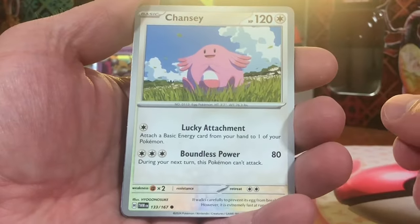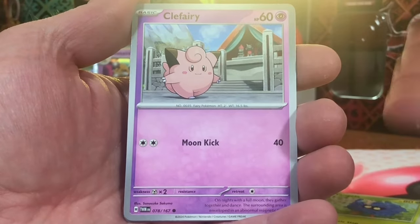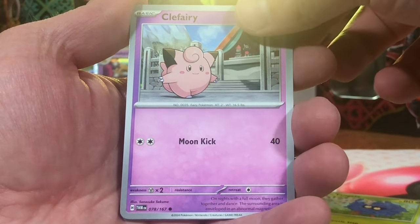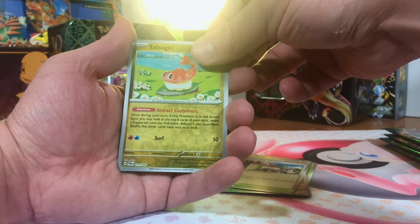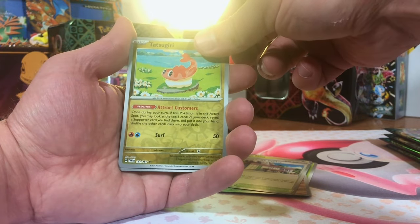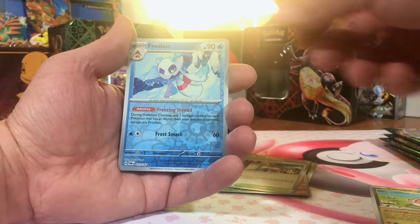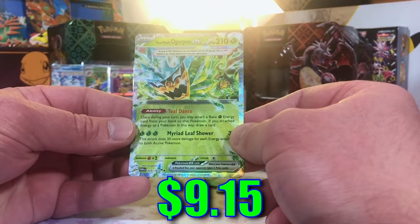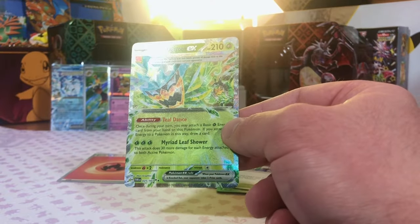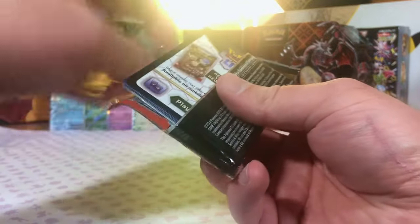Chansey — there we go. Nice. Clefairy. A lot of Original 151 in here, loving that. We got a Tatsugiri — I'm not quite sure how to pronounce that one. And a Reverse Frostlass. And Hearthflame Mask Ogerpon EX — that's another hit. So far I am really excited about Twilight Masquerade.